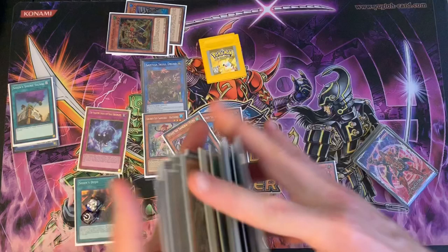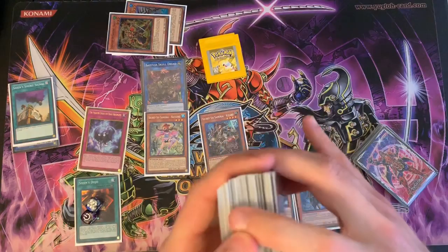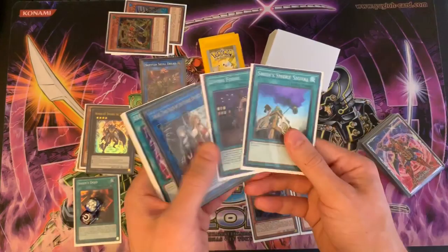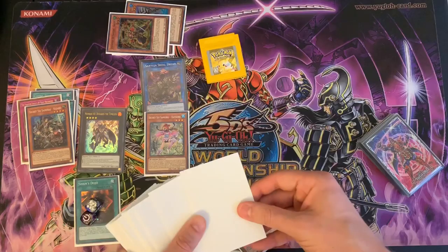We won't special summon our Kizan yet. We overlay Kizaru and the Phantom Knight trap into Dugaris. Double check our grave — we don't have enough warriors. With these two in hand we activate Dugaris's effect, detach two, draw two, then discard one on resolution. We drew Gateway — so goodbye Shinai. Basically we get a combo now.